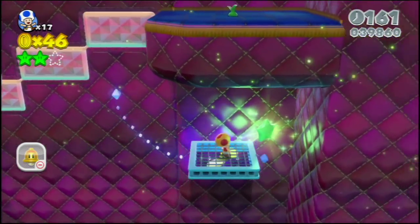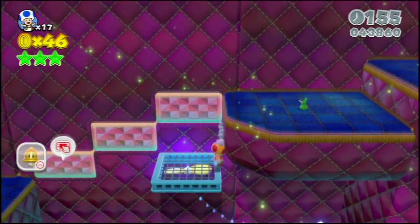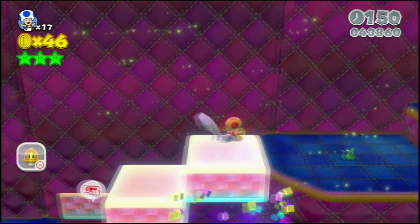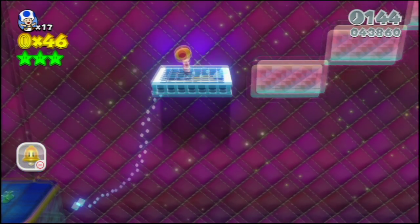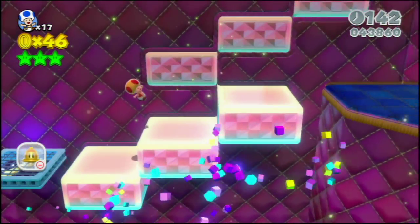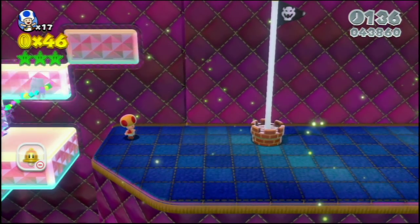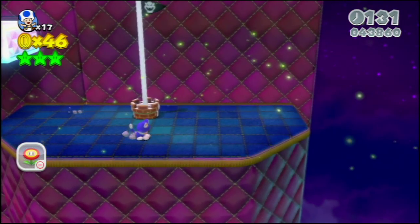There's a star, but I missed the stamp. I wonder where that is. For example, the correct way to get this one would be to tap on those, and then long jump to the top, or turn into a catsuit. There you go.